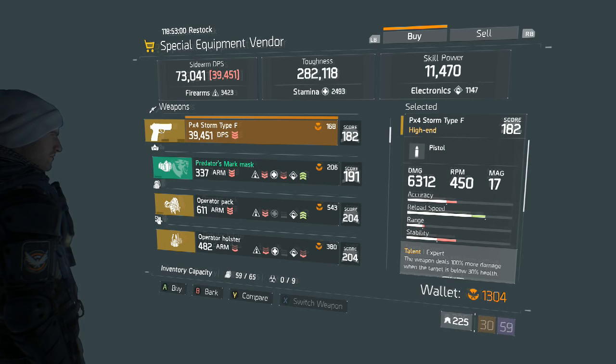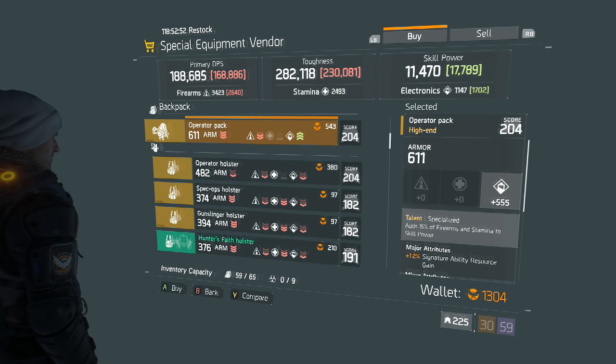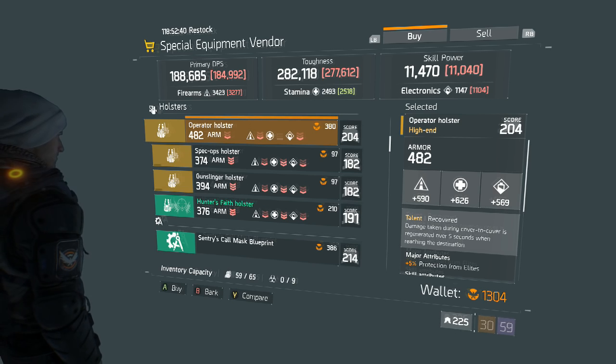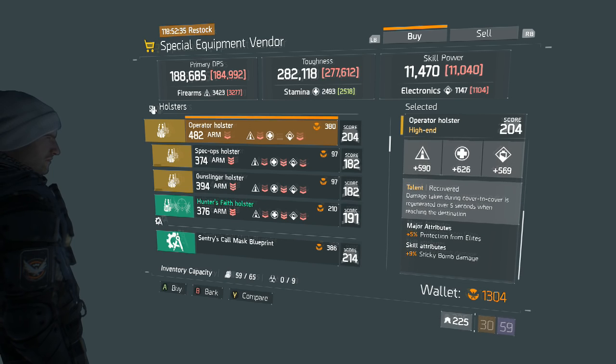Besides, a high-end sidearm these days is not that hard to find as it used to be, so I'm sure you've seen better out there in the field. Our first 204 armor piece is an Operator's Backpack at 543 credits — it's sub-600 in skill power, but it does have the good talent of Specialized, if you're looking for a tech-style backpack in a 3-2-1 setup. For tech builds missing a backpack, this isn't a bad place to start. Our next 204 is an Operator's Holster for 380 Phoenix credits. It has all three stats — stamina is over 600 and the rest are pretty close to it. It has 5% bleed protection and 9% sticky bomb damage, which is actually pretty decent.